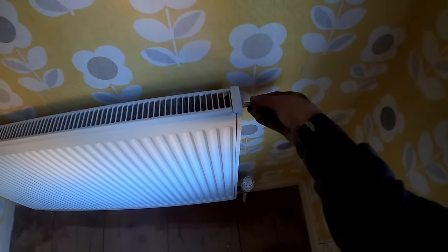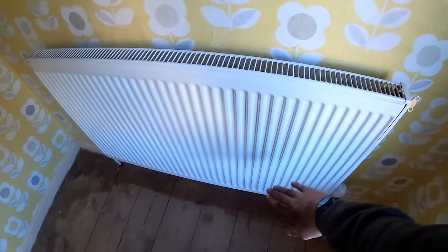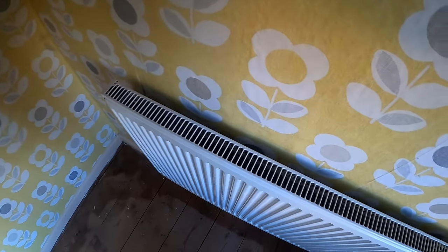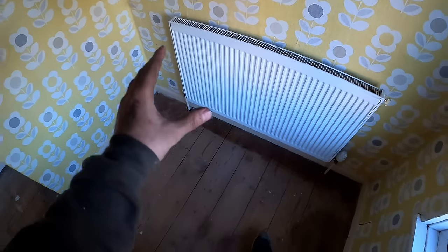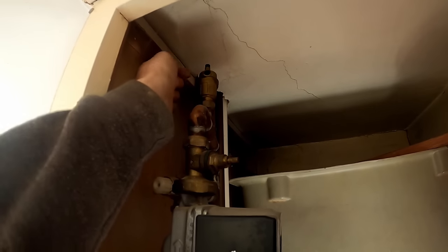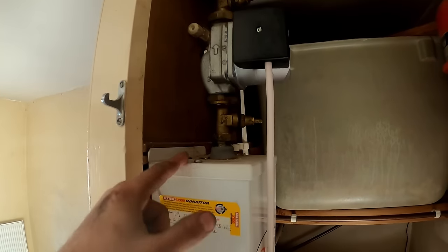I'll open the upstairs air taps and they should breathe in - that'll empty all the water out of the radiators. There's only two upstairs. It'll also empty the boiler with the automatic air vent, and we'll just drain each drop and then get the cylinder drained. Right, just let them breathe in. That's breathing in on that auto air vent now as well, so it's emptying everything - nothing in here is going to be able to freeze.